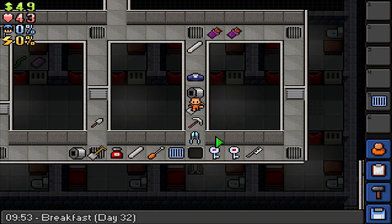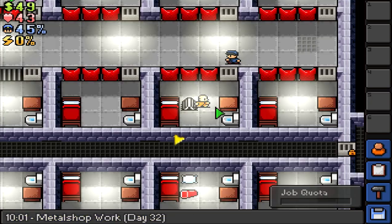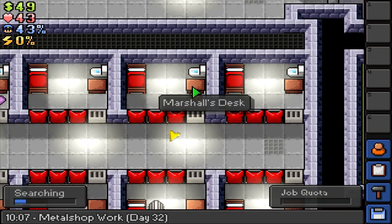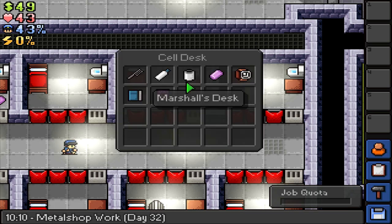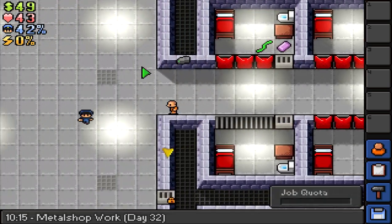The problem right now is inventory space — with the guard outfit we should be fine. Let's see if we can find the things that we need in order to make putty. We got a bunch of heat right there from being in the wrong place — it's not a big deal. We need to find some talcum powder; if we can find talcum powder, we can make ourselves...